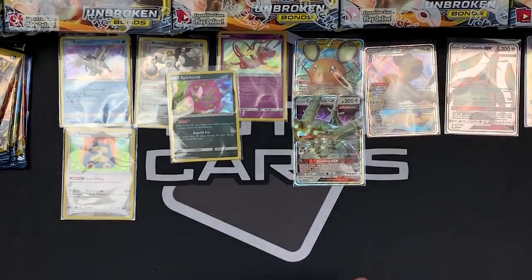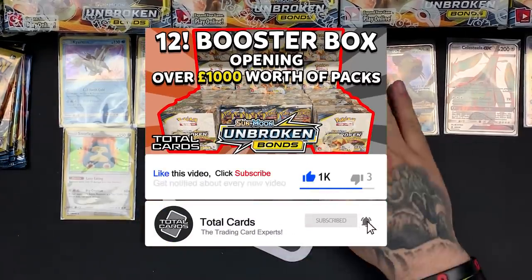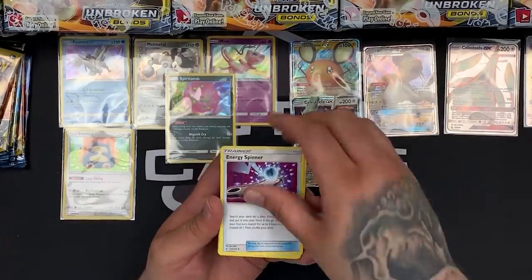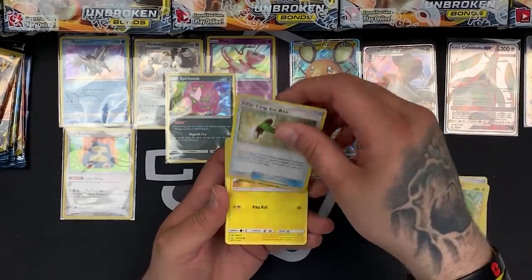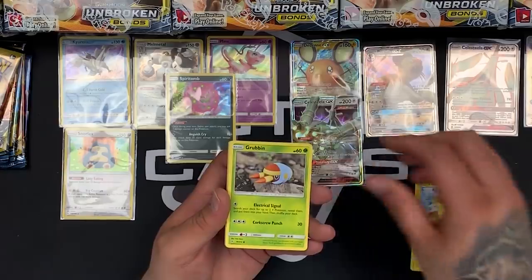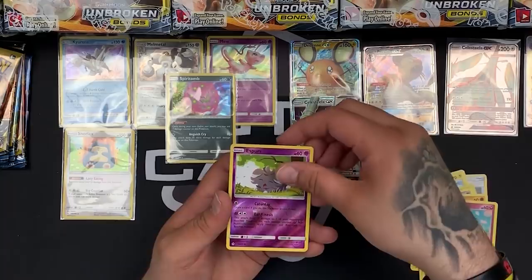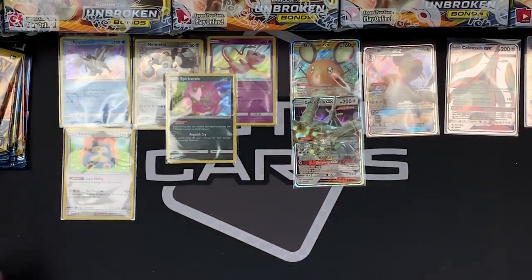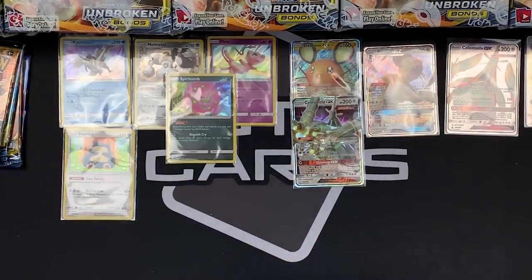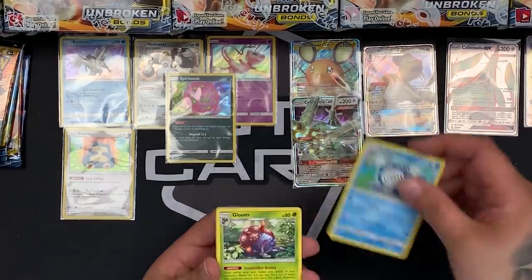Great if you guys could join us again, drop a like if you haven't already — it would mean a lot. Definitely subscribe and come back for more of these kind of openings, we're doing them regularly from now. We've got an Energy Spinner, Charjabug — the first one we've seen as a common — Chip Chip Ice Axe, another weird looking Pikachu, Grubbin, Gastly, Gligar, Spritzee, Espurr Reverse. Then Poliwhirl, Gloom, Dodrio, Darumaka — first Dodrio we've seen.